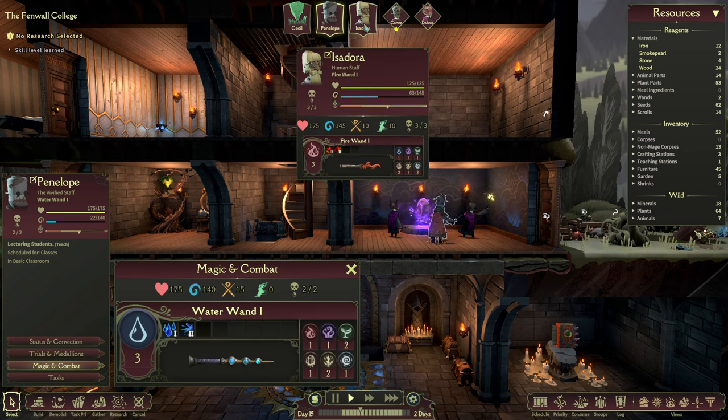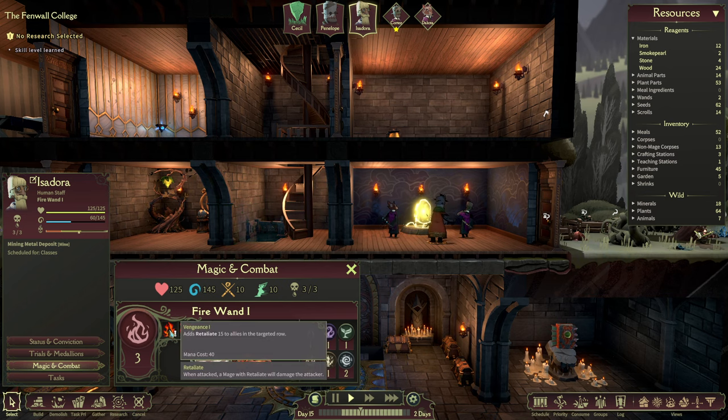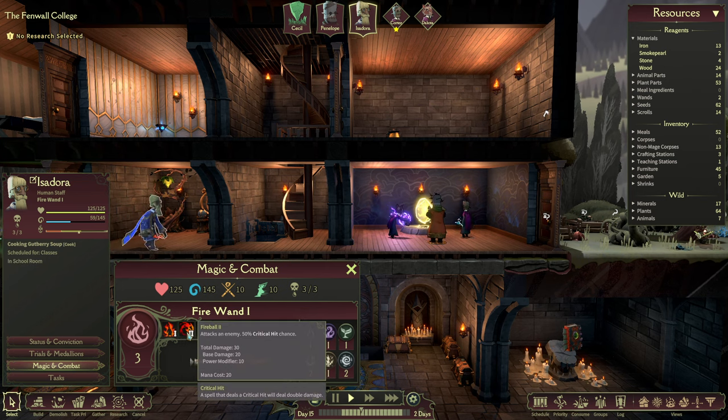Every mage will still acquire skills from the remaining magic schools, but these will only be used for work. The actual spell casting and fighting will always be dependent on the main wand. Here we have a debuff spell, an attack, and an attack that deals way more damage if cast from the back row. Penelope wants to sit in the back row. Isadora, our fire mage, offers a retaliation bonus for an entire row — reflecting damage back to the attacker — and a fireball with a crit chance.